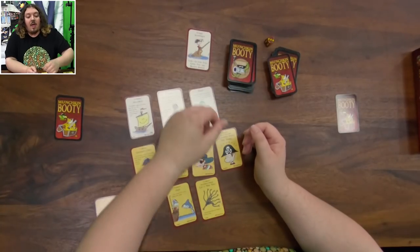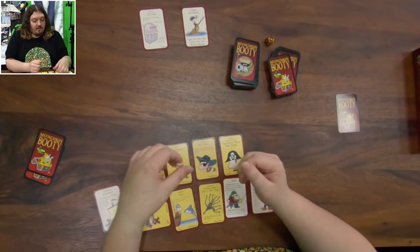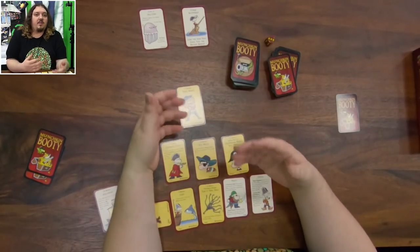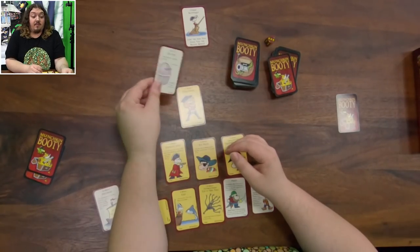Each turn is split into three phases. The first phase is called kicking open the door — you take the top card of the door deck and flip it over, and if it's a monster card, you're going to fight it. In order to fight a monster, such as this level 2 jellyfish, you compare its level to the combined total of your level plus any equipment you have on. For example, if you're level 1 and have on these thigh boots giving you a plus 2 bonus, that's an effective power of 3. You compare that to the jellyfish's level of 2, and you beat it. When you beat it, you discard the monster, go up a level, and gain the number of treasure cards the monster tells you to draw — in this case just 1.